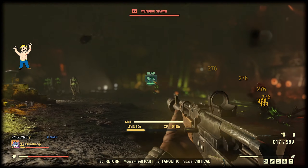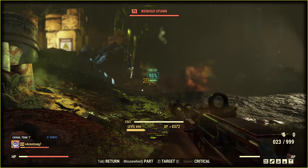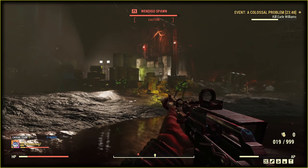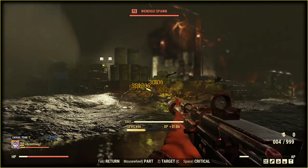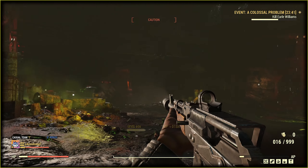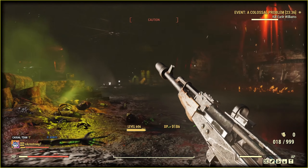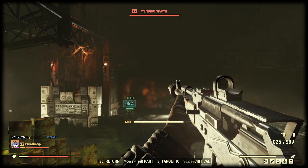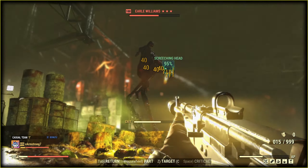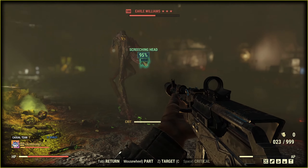Gun Fu is quite helpful for a one-button gameplay style — you don't need to manually switch targets. When I start dealing 300 damage to vendors, that means max damage output for the Handmade. For the Fixer this number is 347. VATS criticals just help make the video shorter. With the Handmade I can deal 700 — oh, 71 damage from a headshot.